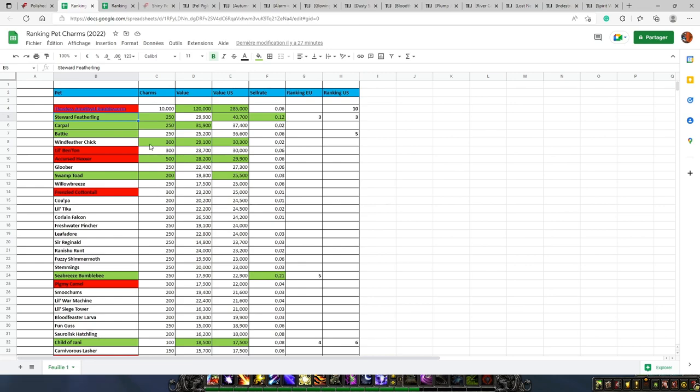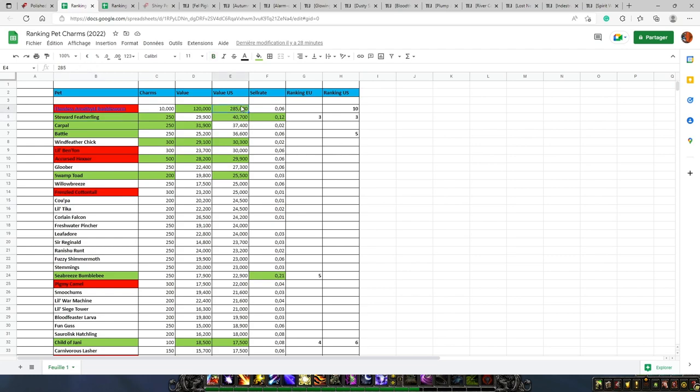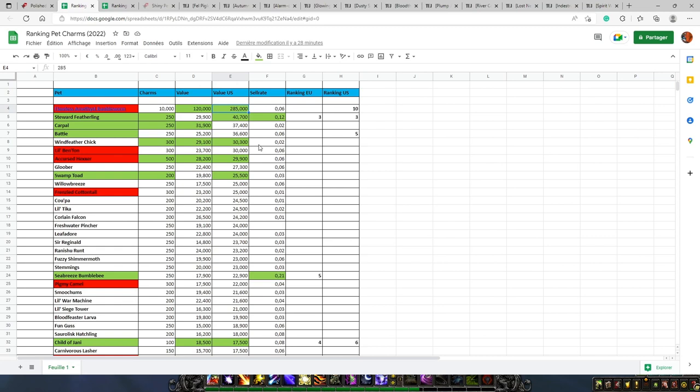The value can vary a lot — all the different prices shown are based on US prices, from the most valuable to the cheapest. The one worth the most is the one you can buy with 10,000 pet charms. This one is worth 285,000 gold on US Realms and 120,000 gold on European Realms. However, I would say this one is not so interesting right now because it costs so much and the value relative to cost is not great.